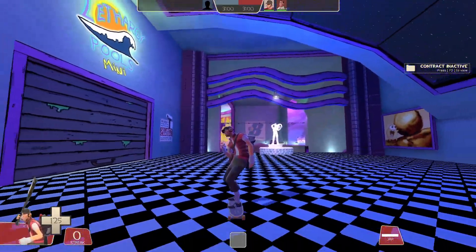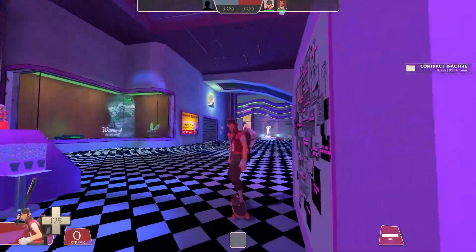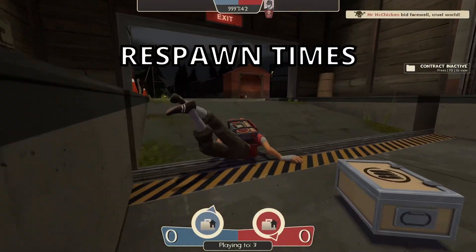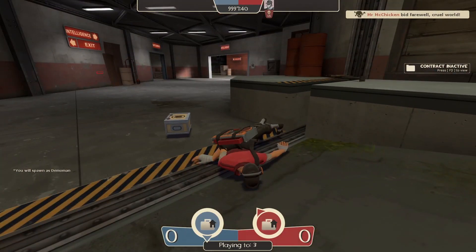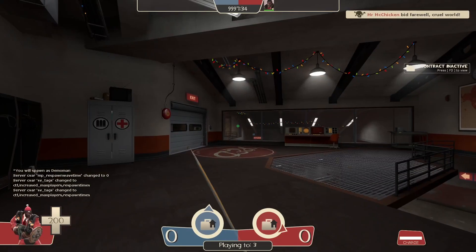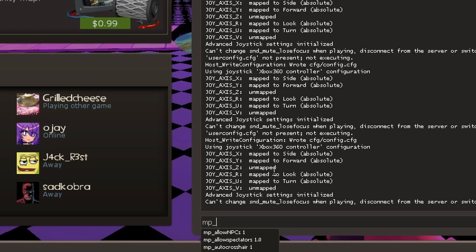Next, I'm going to cover respawn times. We don't want respawn time — it's boring. You do mp_respawnwavetime 0 and you respawn instantly. Also, you can do mp_disable_respawn_times 1, which works better than respawn waves.